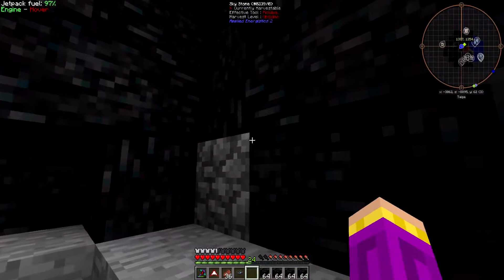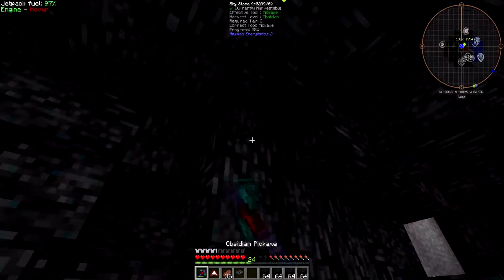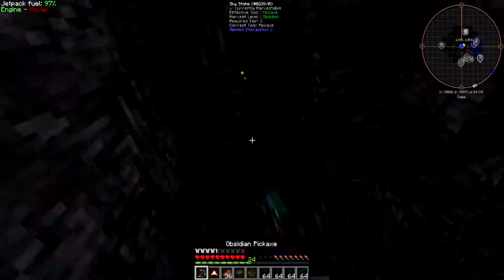Lava won't spread because of the fire tick rule — I did change some fire spread rules so we don't accidentally kill ourselves doing something stupid, which is a possibility.